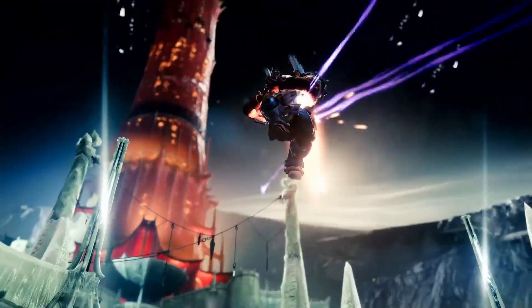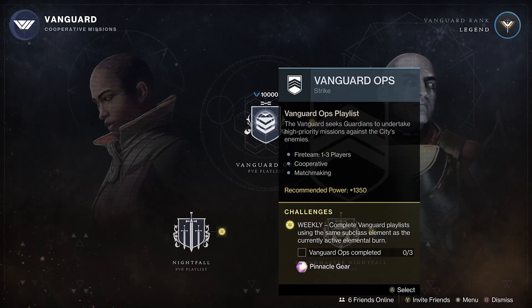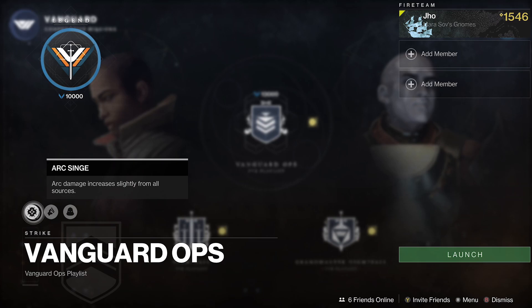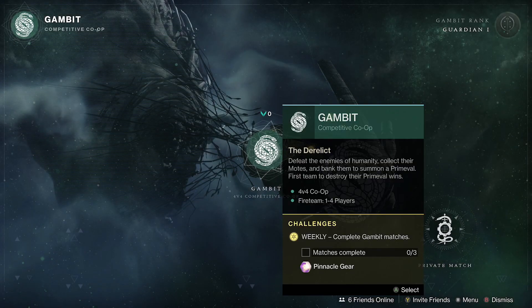Starting off with the plus one pinnacles — these are easier to get and more accessible to solo players. First up is the Vanguard Ops playlist, the newly changed Vanguard strike playlist where you can get either strike activities or battleground activities. All you have to do is complete the Vanguard playlist using the same subclass element as the currently active elemental burn — three completions to get your pinnacle drop. Hover over the modifiers on the bottom left to see the current singe for the week, then match your subclass element to it.